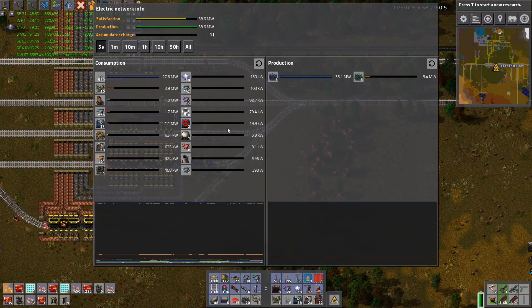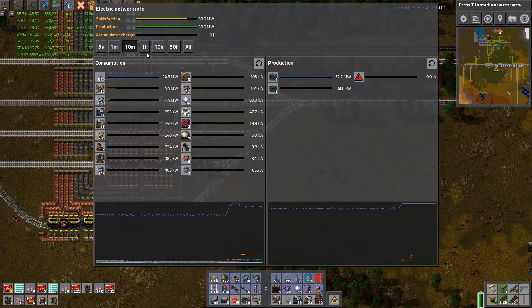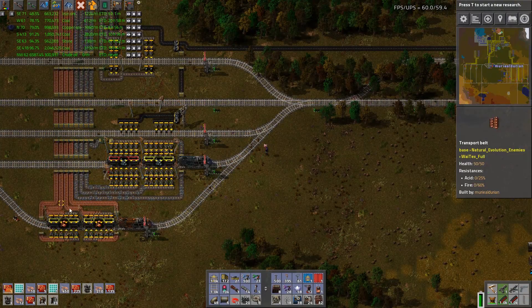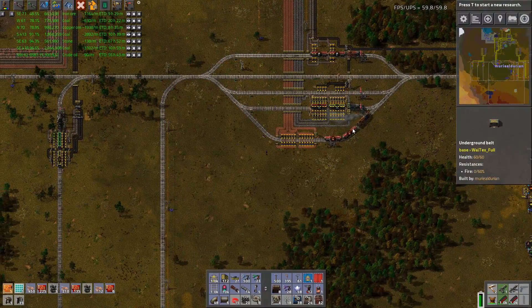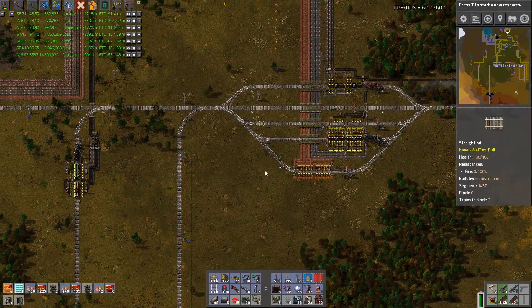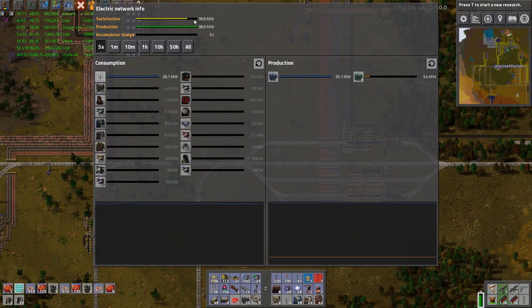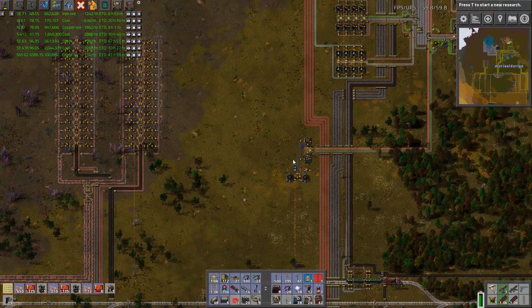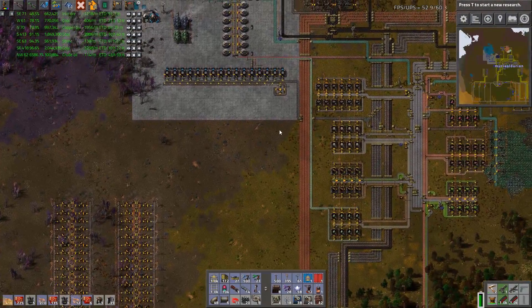I need to check my power - okay, 35 megawatts. Something jumped there - probably the copper. We sent coal into the smelter, the train was able to move and pull copper, and that kicked up the drills up top. Once this catches up, we'll be good on power for a while. But I do need to be very cautious and make sure I have power infrastructure situated.